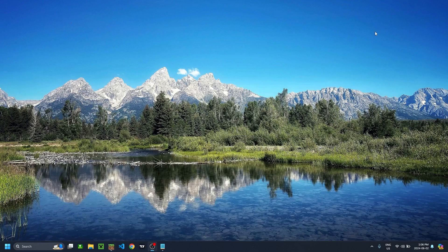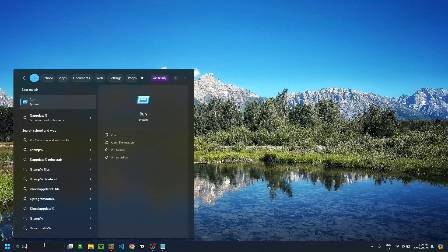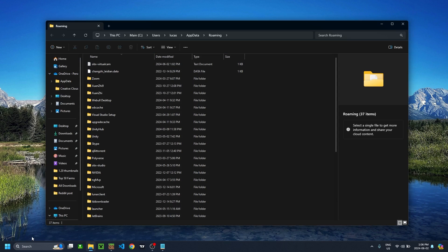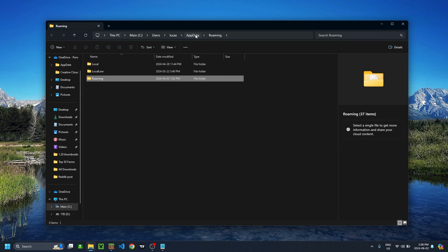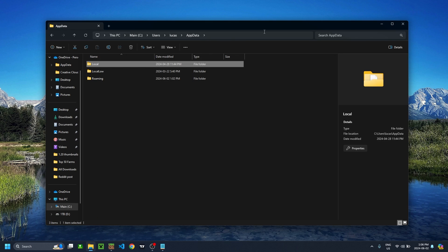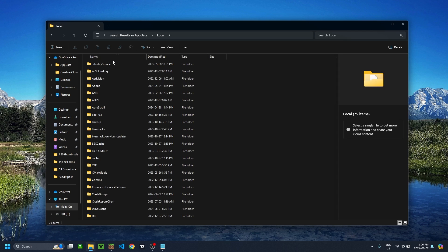Start by minimizing Minecraft, then go to the bottom right and search %appdata%, and you're going to want to go into your local tab. If it automatically takes you into roaming, just go back to your app data and click local. If you can never find anything I mentioned in the files, you can always go to the top right and search — so if you couldn't find local, just search it and it'll pop up.